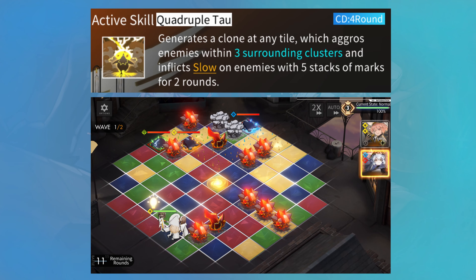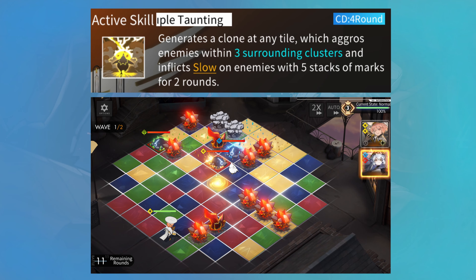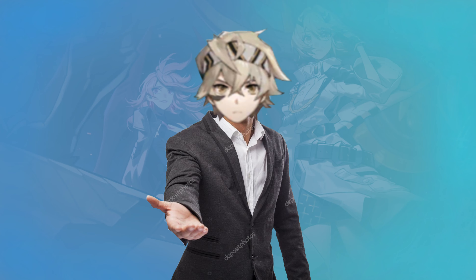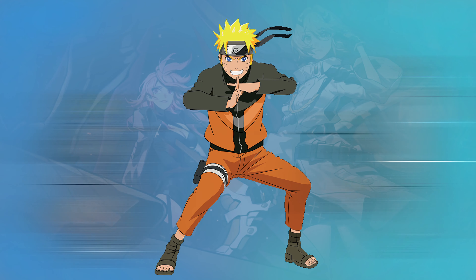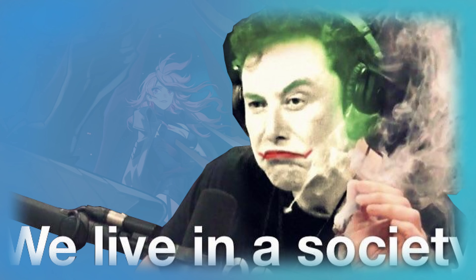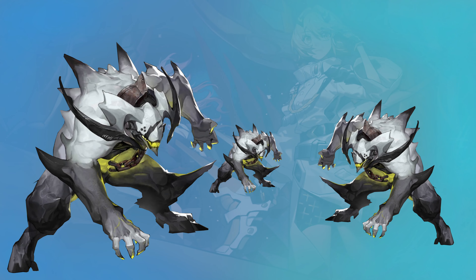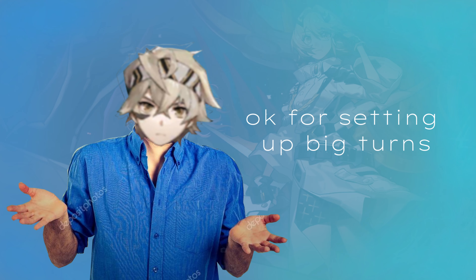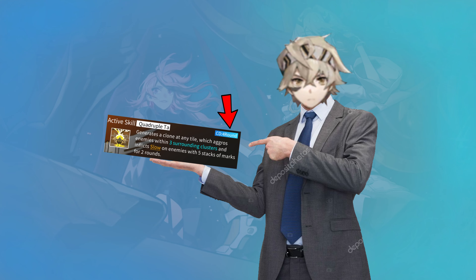All enemies that have 5 lotter marks on them are also slowed for 2 rounds. While being able to gather all enemies in one spot can be great for big burst combos, the 4 turn cooldown on this does seem a bit much and not really that worth it. But we are still missing critical information about these marks.